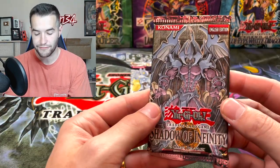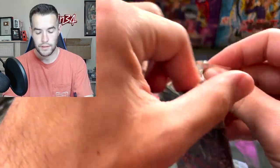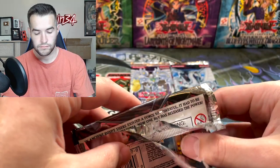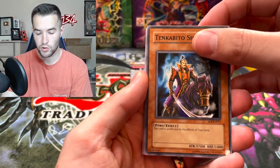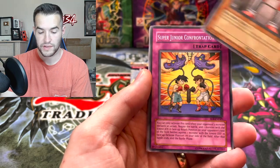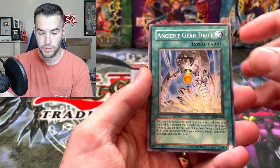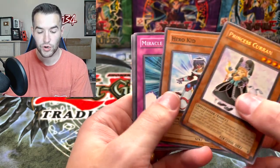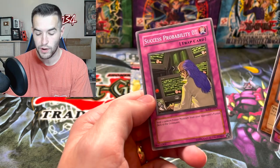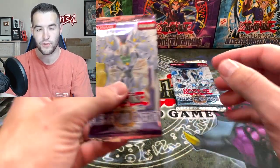Let's try the Shadow of Infinity — not first edition this time. We have a Tinkabito Shein, Machine King Prototype, Super Junior Confrontation, Ancient Gear Drill, Princess Curran, Hero Kid, and Success Probability Zero. Not looking too good — our success probability is not good so far. We have one foil.